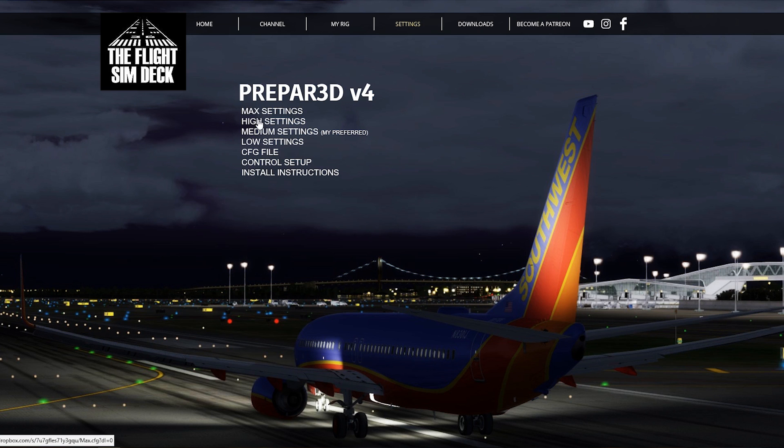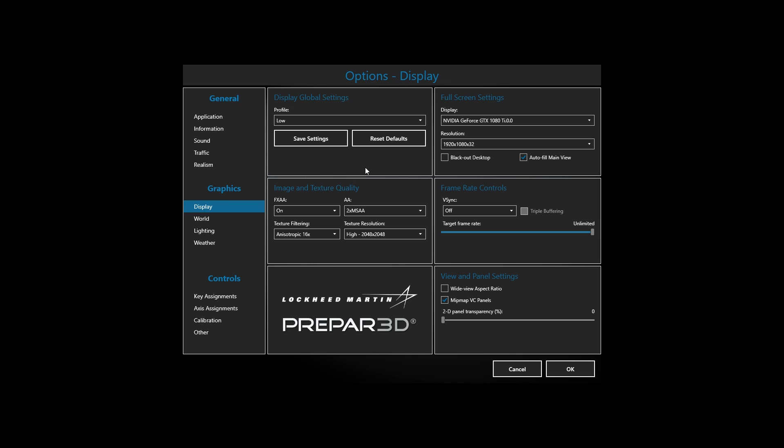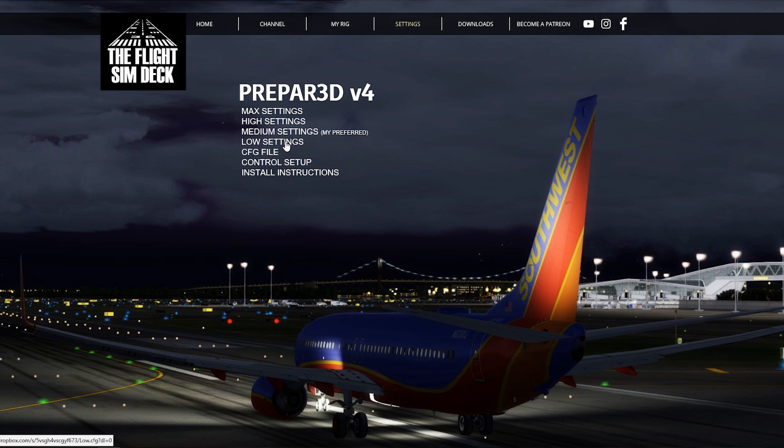These are the profiles I use. You can just download them and plug them into your Prepare3D version 4 files under My Documents, and they will work in a drop-down menu when you go to your settings. Low settings is pretty self-explanatory — it's low. I created all these so I'm covered in every situation. If I'm getting poor frames, I'll just drop it down to low.